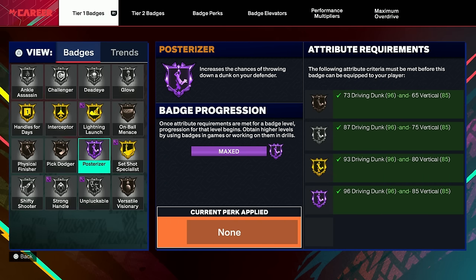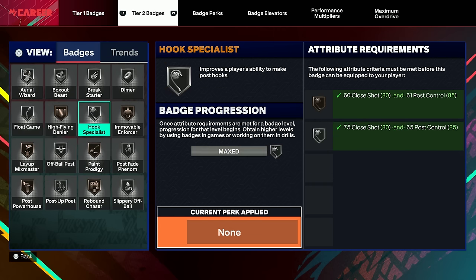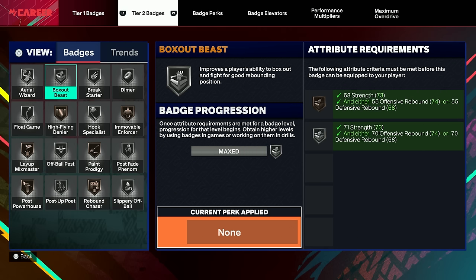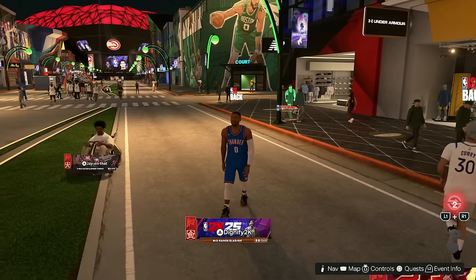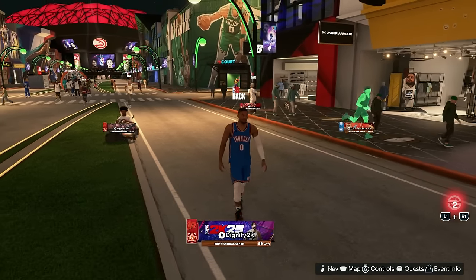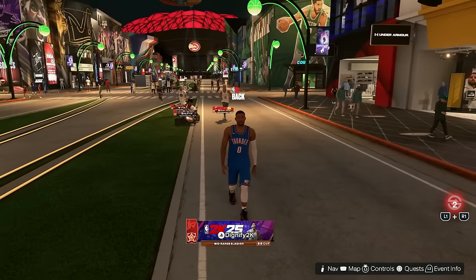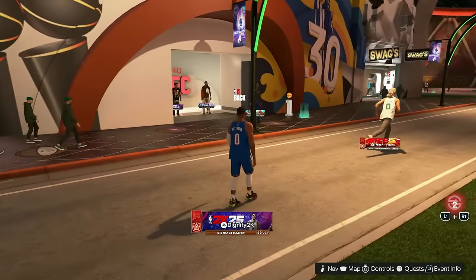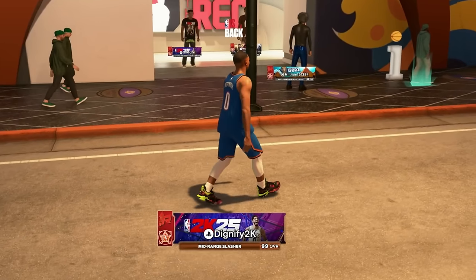The only thing is I wish I would have done this last season. I don't have my max plus one for my tier one or tier two yet, so I can't use Legend Posterizer or get any of these other badges up to silver or gold yet. If you guys want to see me bring this build to every single game mode — Starting Five, Proving Grounds, rec center, all that — make sure to drop a like. This build should be a ton of fun. It can do a little bit of everything: shooting, dunking, playmaking, and playing pretty good defense.